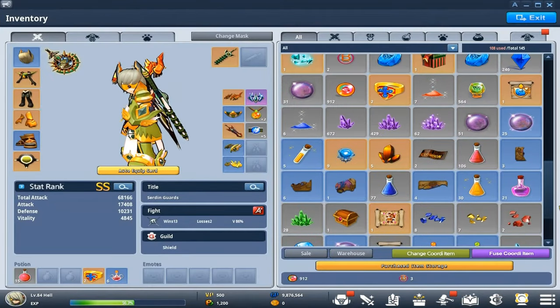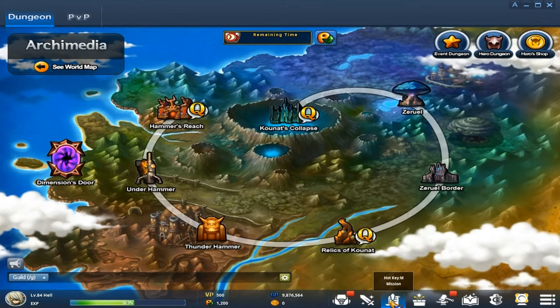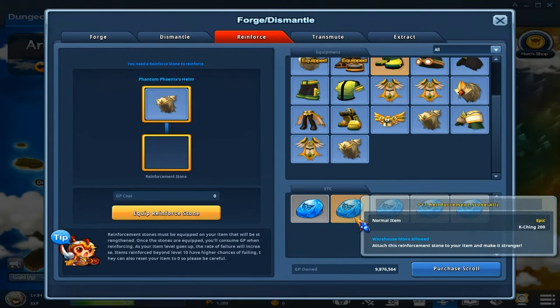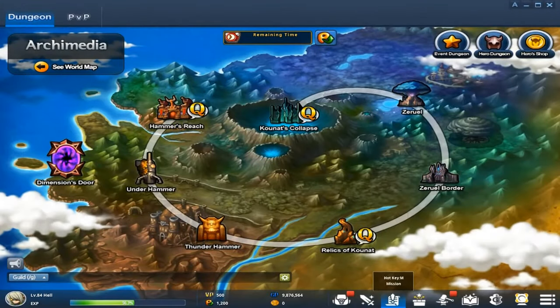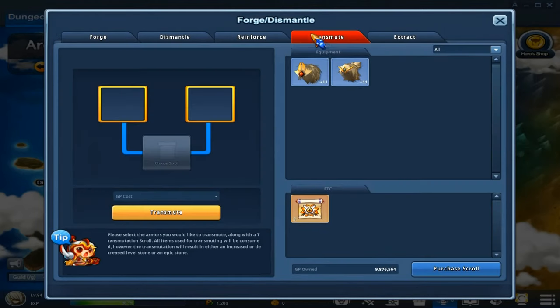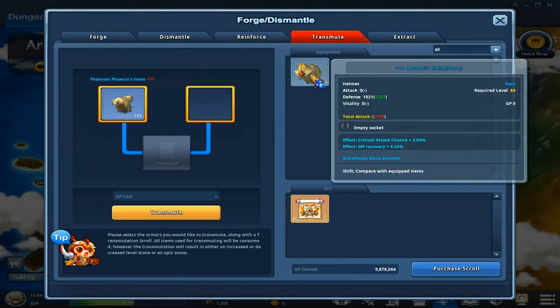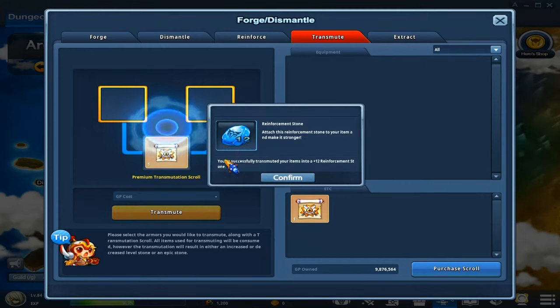I'm going to go ahead and put these all on my weapons. 11 and 11. Now I'm going to transmute them again and I should get 12. Let's do the epic one first and then the non-epic one. And bam — 12! Like I said, it's completely random on the stone.